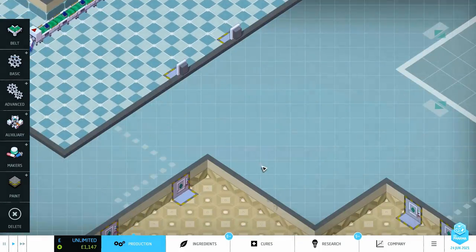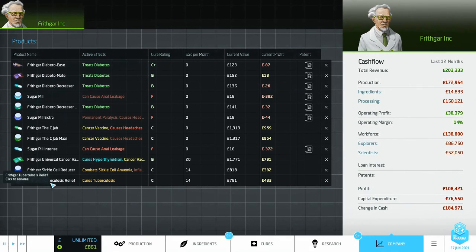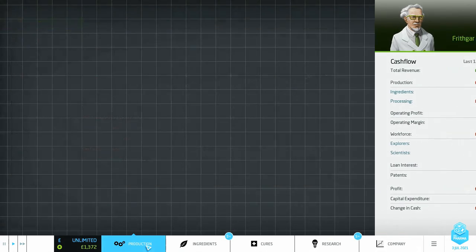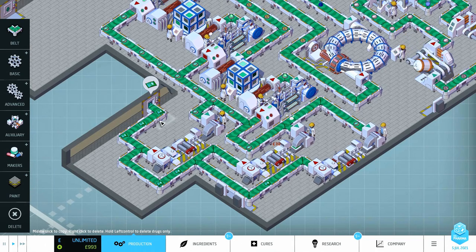I think I've got a little bit of time left. Let's just pop down here. The sachet is a B-rated drug at the moment - that's obviously going to go higher. Successfully vaccinated 50, 107 administered now. For some reason it's not sending one out every single day - I think it's because of how that's connected in. It's waiting for that one to come out before moving around. So we're going to sell this one, sell this one, and sell this one, and remove all of these belts including the joints.